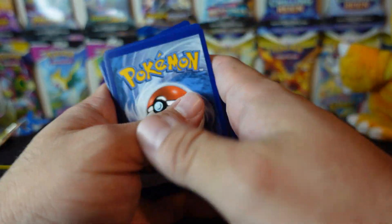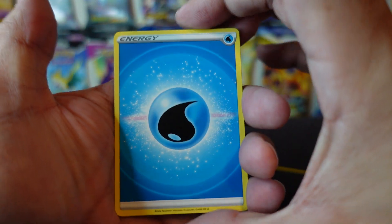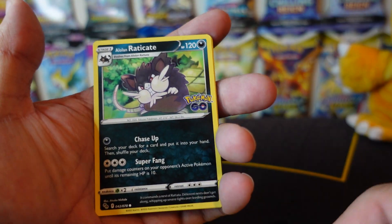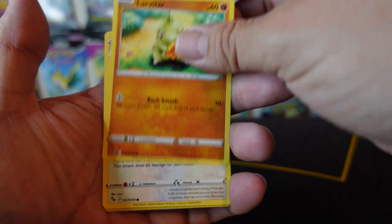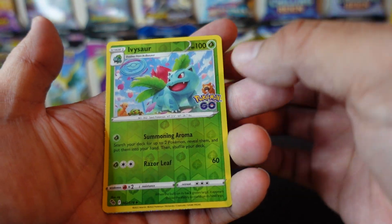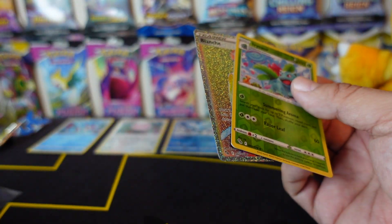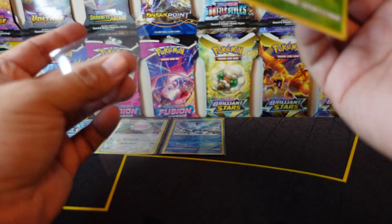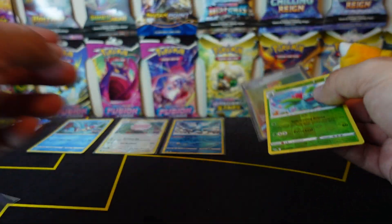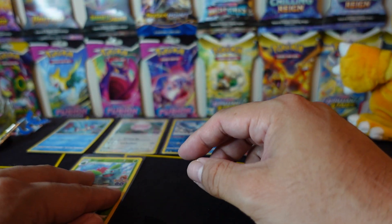Come on Radiant Charizard! Oh, saw something shiny - thought a card was backwards, it's Water Energy. Lure Module, Camera, Blanche, Alolan Raticate, Tranquill, Ludicolo, Abomasnow, Nutto, reverse holo Ivysaur, and our rare card is a Rainbow Blanche - that is absolutely wild! It's been a while since I pulled one of these rainbow cards. I kind of like the Ivysaur more than the Blanche.